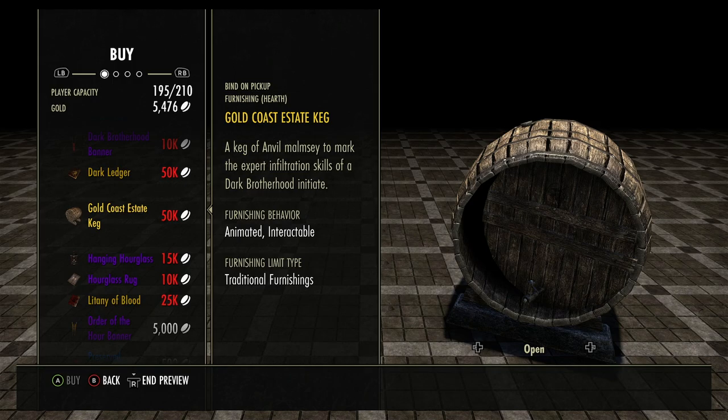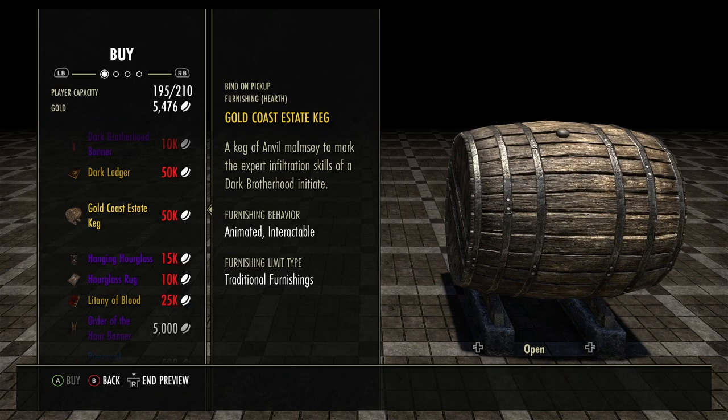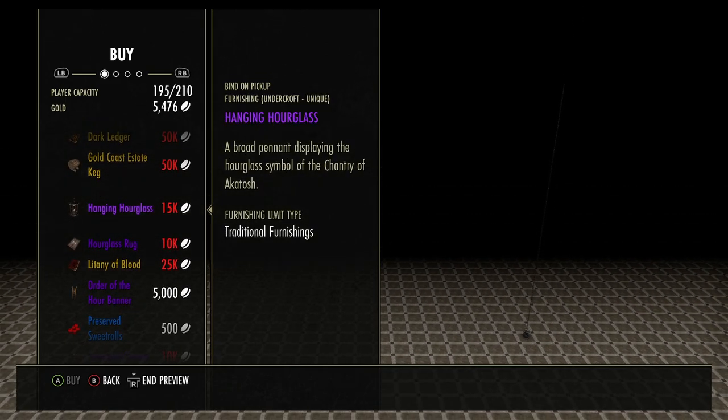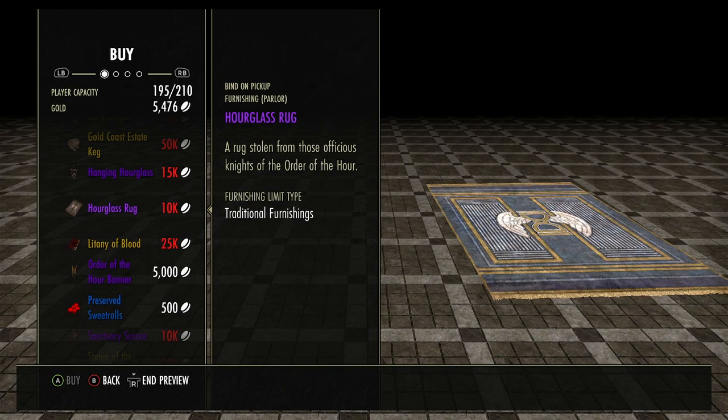Gold Coast Estate Keg — open and closed states. Don't know if you can go inside it or not, but definitely cool, some of the quests involve that kind of thing. Hanging Hourglass — awfully tiny. It's the hourglass rug with some wings on it. Time flies.